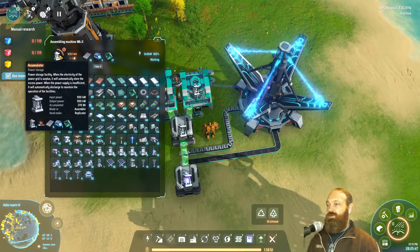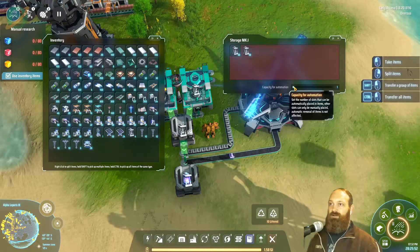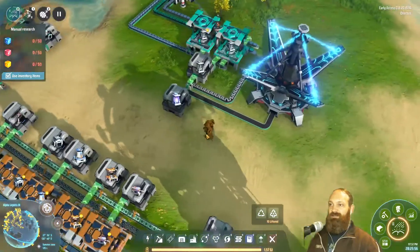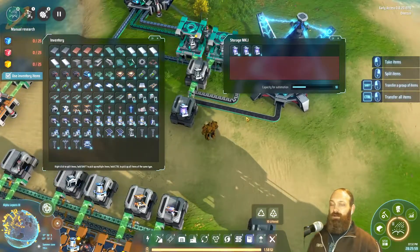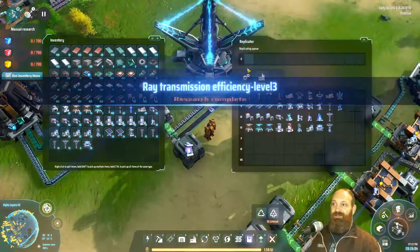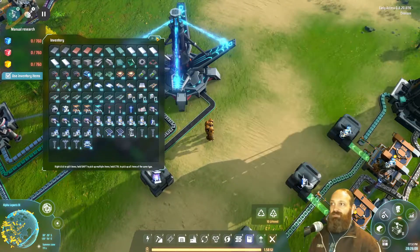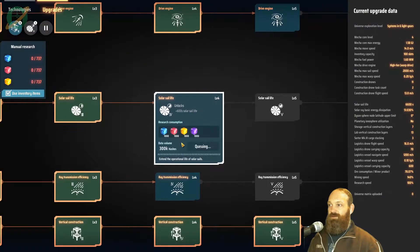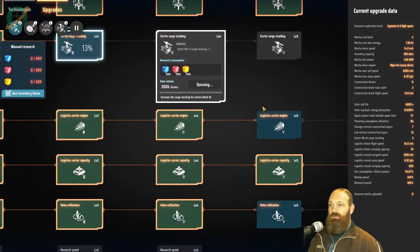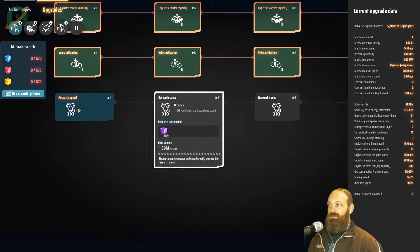That seems about right — one every six seconds. Our production speed here is one every five seconds, so it's kind of a one-for-one. I'll probably just drop this down since we don't really need empty accumulators at all. That is just fantastic — an amazing way to not have to sit here for eternity waiting. We've got more research we can queue up.